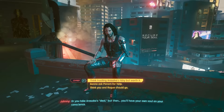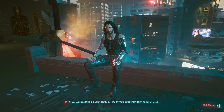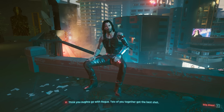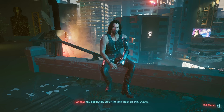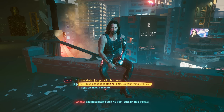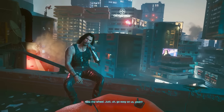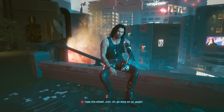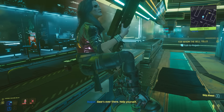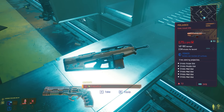That's all the iconic weapons we can get from the side jobs. Now let's move on to Act 3. In the main story quest Nocturne OP55N1, we can choose how to progress with the main story by making different choices. I recommend you back up your save file before doing it, because some iconic weapons are only obtainable from certain storylines. This time we're gonna go with Rogue's storyline, which is available if you have finished Johnny's side job Blistering Love. Doing so will start the main story quest For Whom the Bell Tolls, where we can get the next iconic weapon, Prejudice.